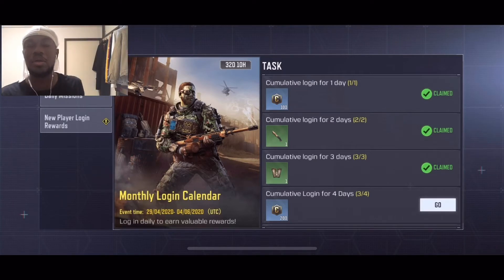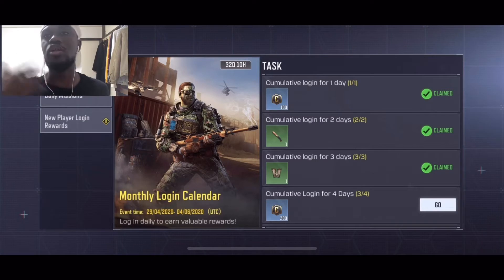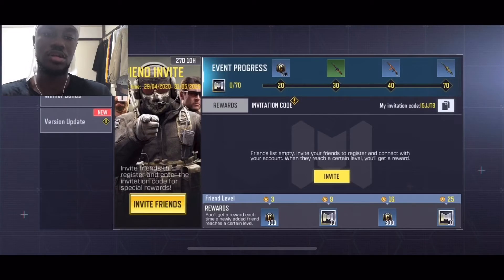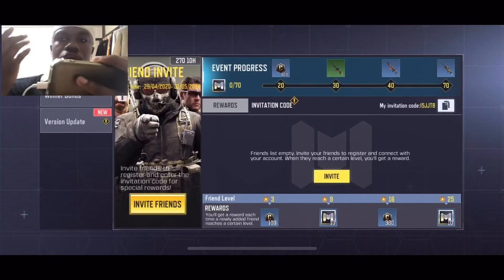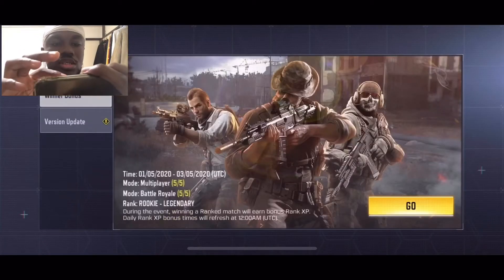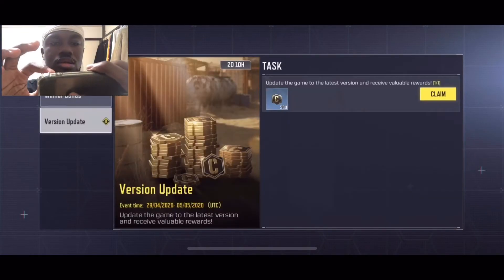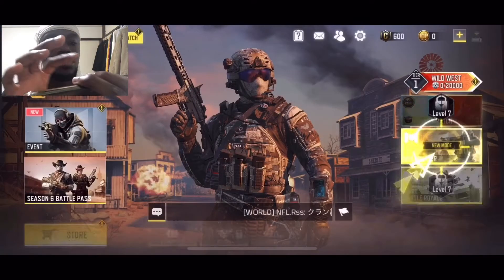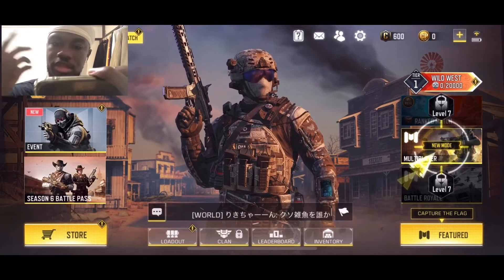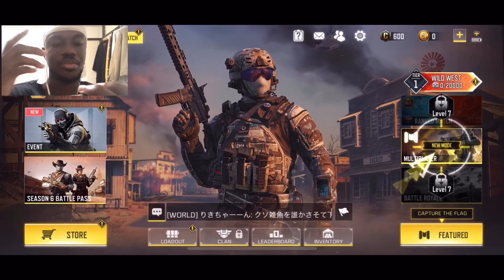I know my way around the game. Daily missions, third login. And as you can see all these other things involve inviting your friends in order to attain additional perks. Winner's bonus — I think that's an event. Let's claim that. Just because I've looked over this once doesn't mean I'll remember it — I'll come back to these time and time again.